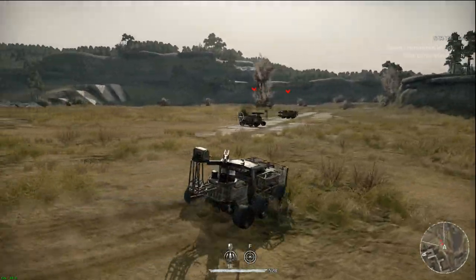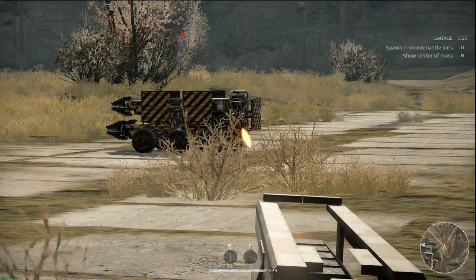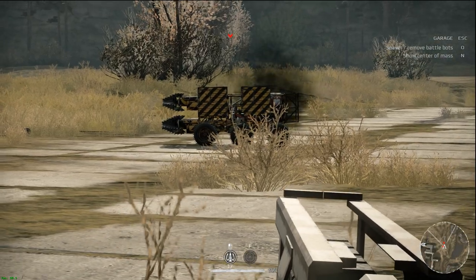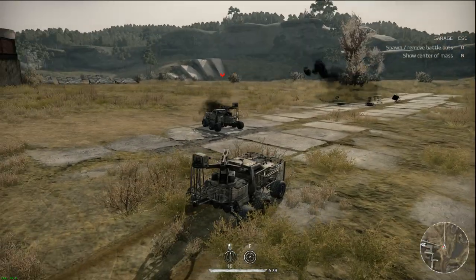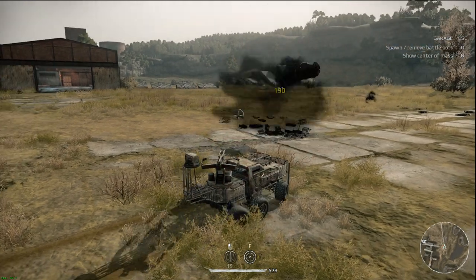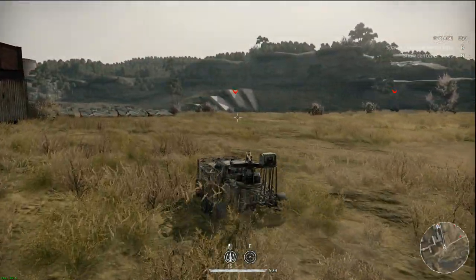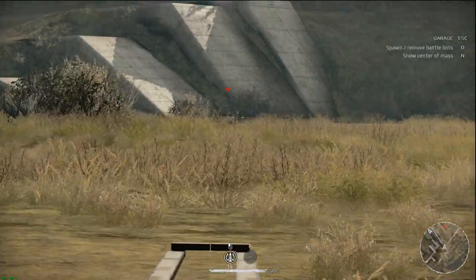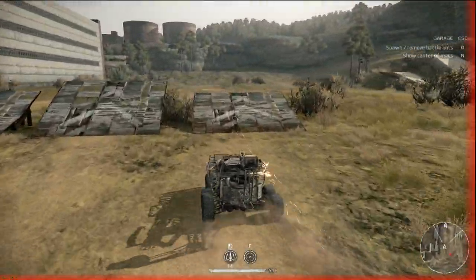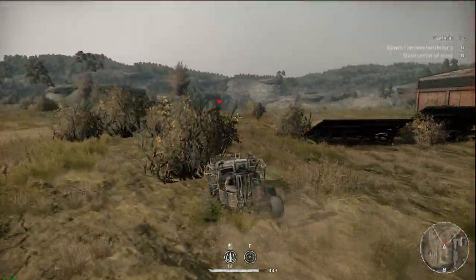The crossbow is capable of dealing a lot of damage, specifically if you hit a part that has a weak spot — like the back where a generator might be. It pierces through most armor, so the thing is pretty deadly. The biggest downside is that it fires ridiculously slow, so you really have to make sure you can get a good shot in. If you do manage to hit some critical components, you can do massive damage.